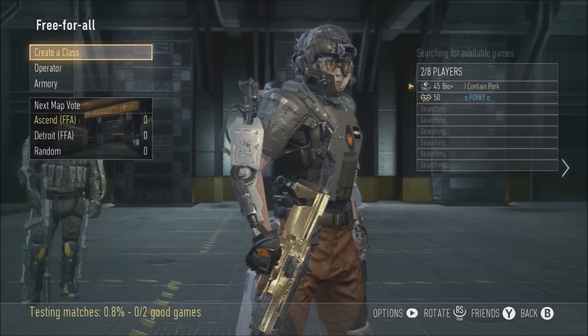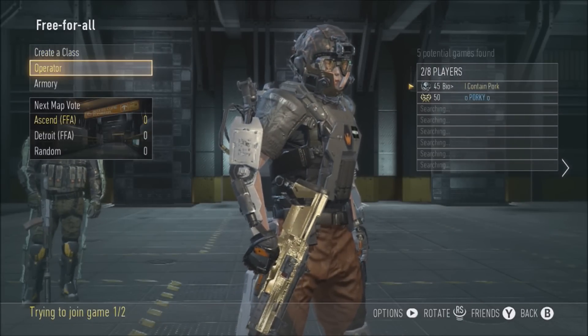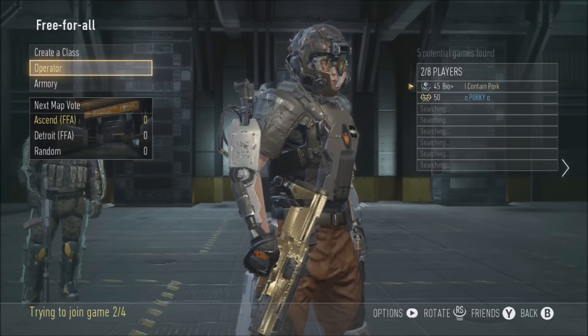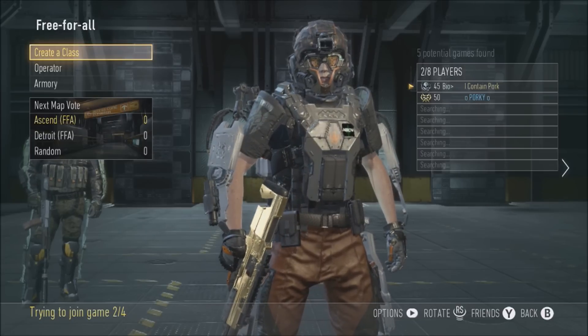Once they join your lobby, Free For All should still be highlighted. From here you can click Free For All and it should put you into a lobby with all your friends. This is a really awesome glitch because you can fill up the whole lobby with up to eight friends and you don't have to worry about other people being in the game. I really do recommend trying this out before it gets patched.